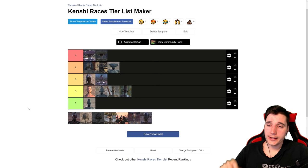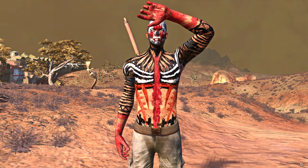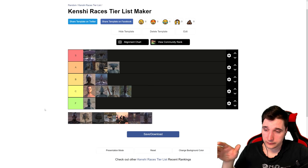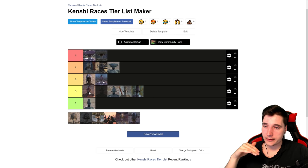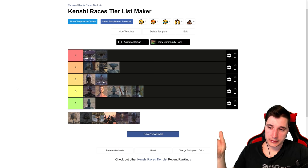Onwards to the Cannibals. They have pretty much the same stats as a normal Greenlander human with a bit of different bonuses — cooking bonus and a malice to farming, but who cares about that. What is important is they are immune to acid, which clearly makes them better than normal Greenlander humans, but they're not really amazing. We're going to put them into C tier, just above humans.